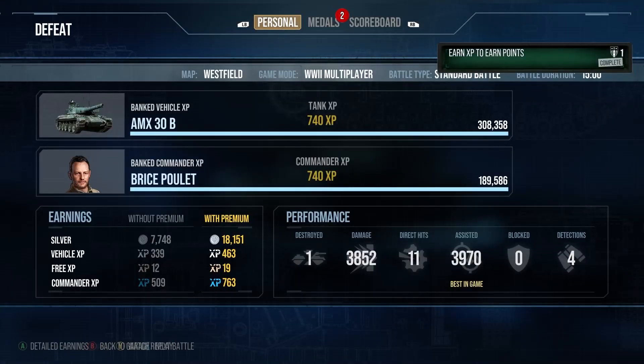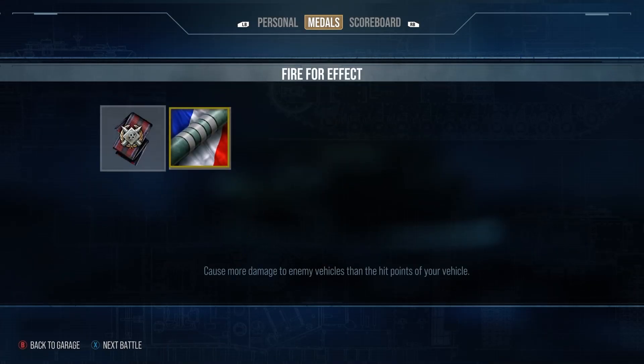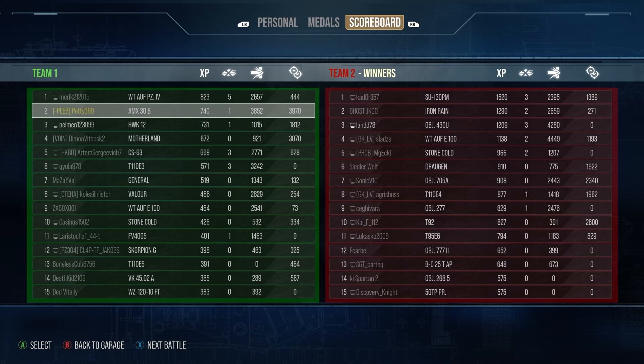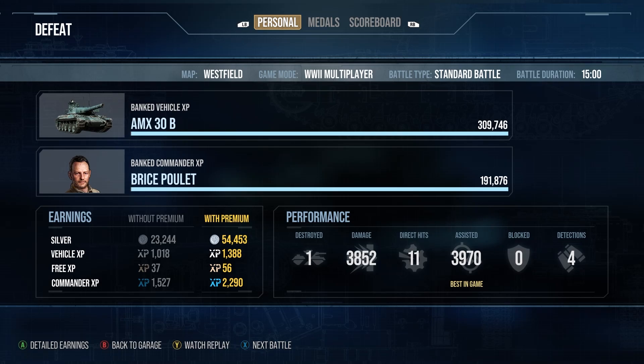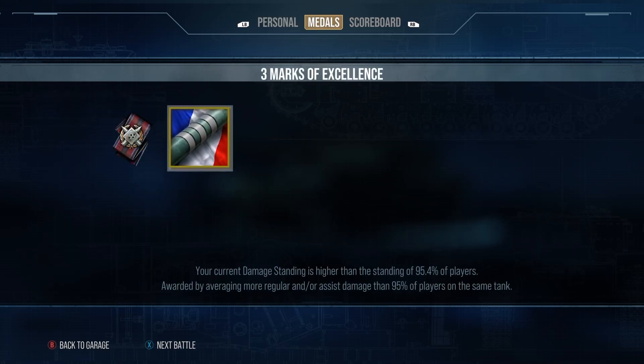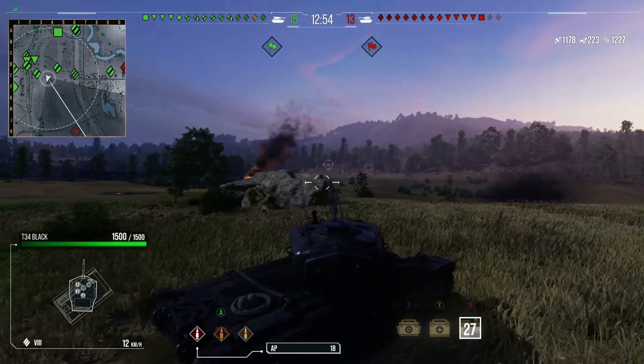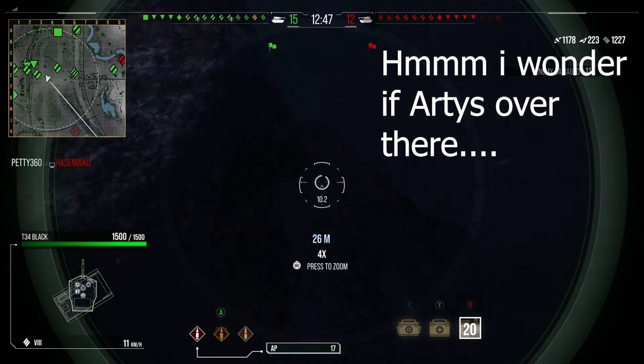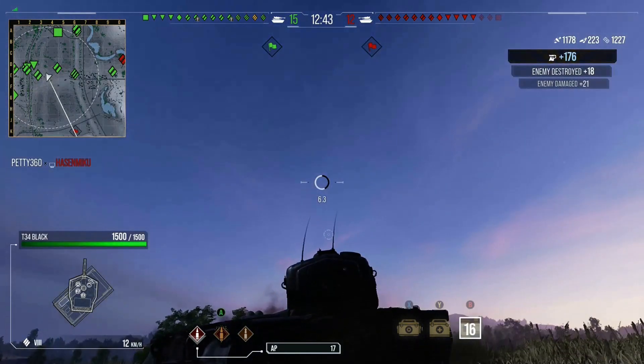The game ends and we lose unfortunately, but we did do enough. We finish with the third mark of excellence at 95.4% — a whole percent gained — with nearly 8K combined: 3.8K damage, 3.9K assist, and only 740 base XP because it was a loss. It's annoying to do it on a loss but 8K combined was enough to get us over the line. It was nice to finally get the 30B three-marked — a tank I don't really enjoy that much. Thank you very much for watching, see you next time.